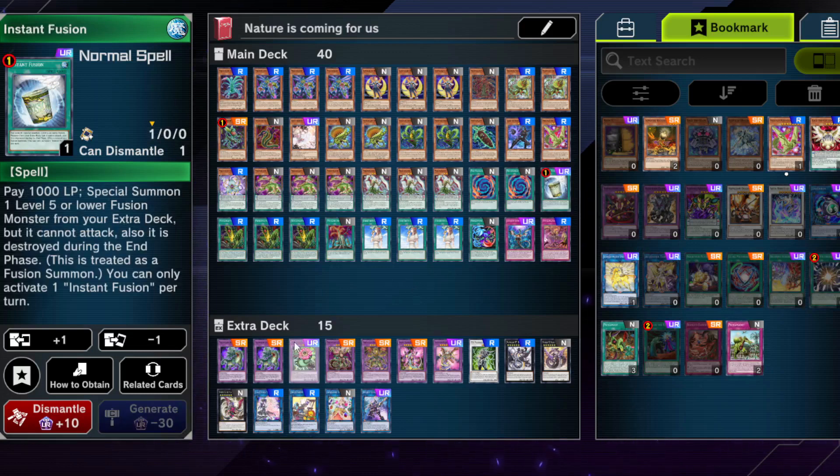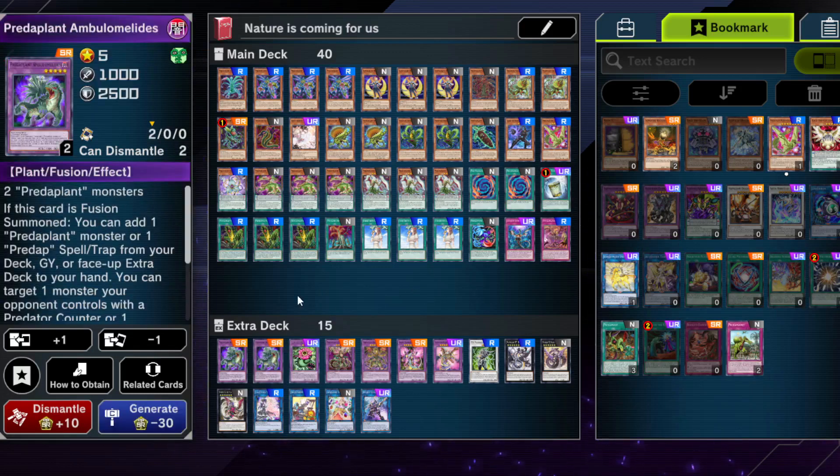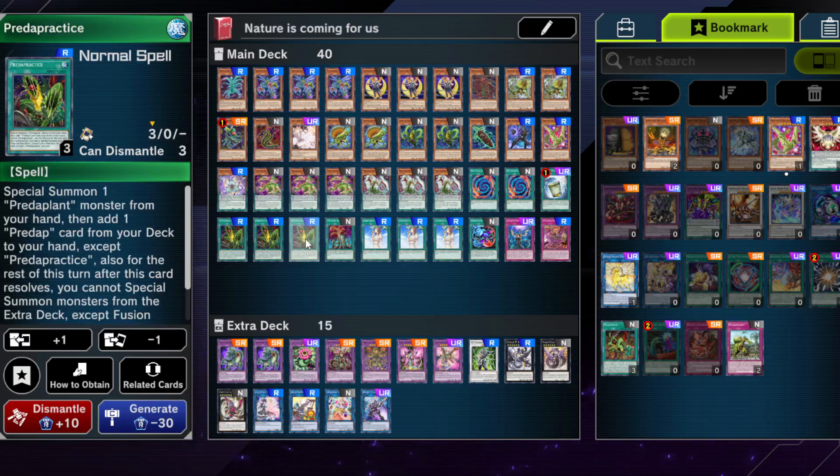Instant Fusion is incredible in this deck — it starts your combo line by going into the Predaplant level 5 very easily, so this card does a lot for this deck. Hopefully this card doesn't get banned like it might in some other cases because of tier element stuff or whatever.